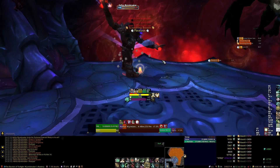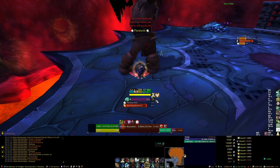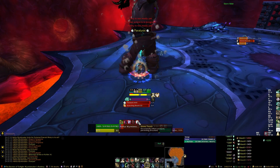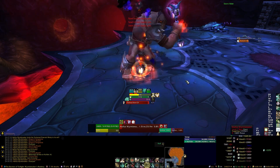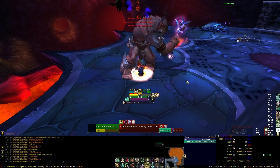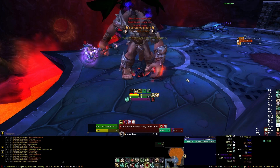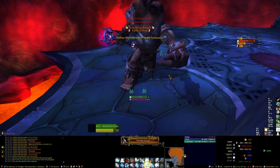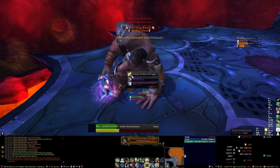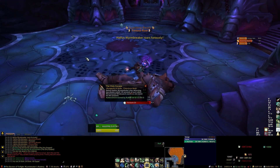You'll also want to make sure you use your Elusive Brew at a proper time. If you have 10 seconds on Malevolent Strike and 10 or more stacks on the brew, that's a great time to increase your avoidance and try to get that stack to drop. Other than that, this fight is pretty basic. That is Halfus solo 10-man for a Monk. Good luck and thanks for watching.